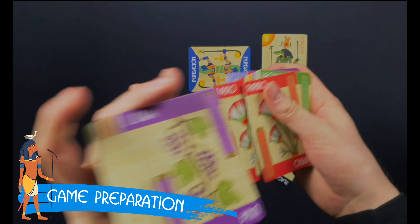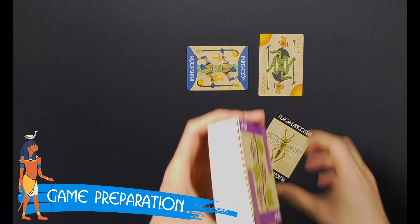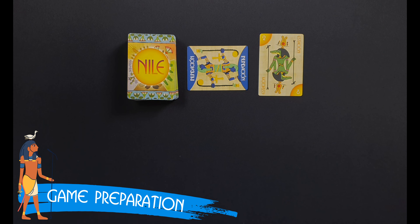Shuffle the remaining cards well and deal each player five cards. Mix in the plague of locusts card with the remaining cards and place the deck face down as the draw pile. To conclude, randomly select a starting player by any fair method.